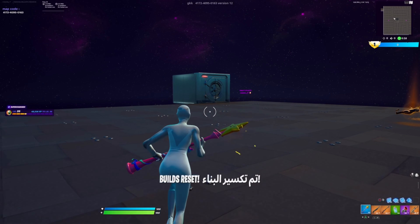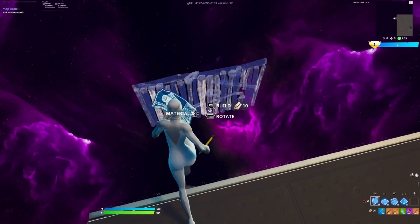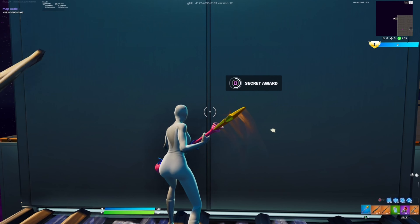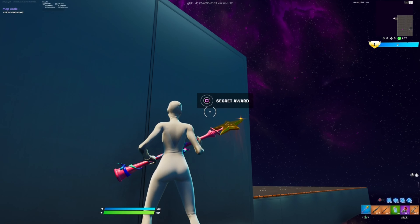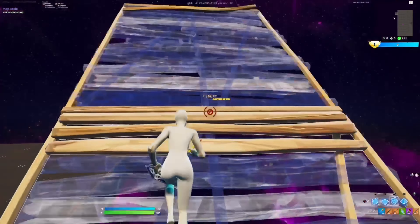Once you do that, go back over to the vault. Your builds reset earlier, so you want to go on top of the vault and place a floor right here. There is a secret button right here, and once you push this button you'll start getting XP almost immediately.